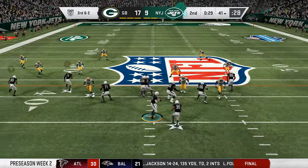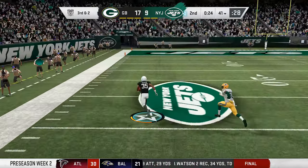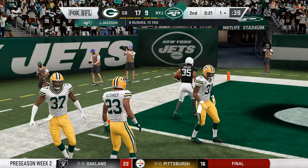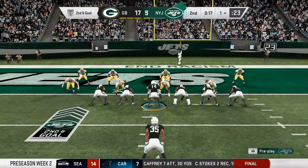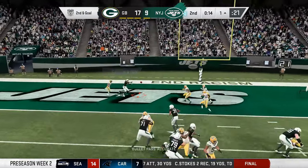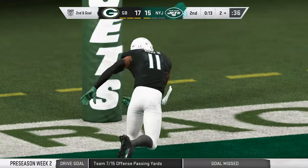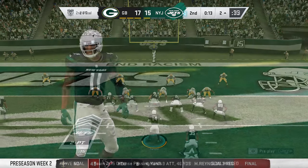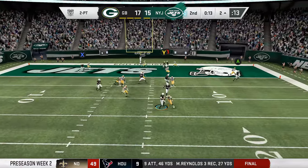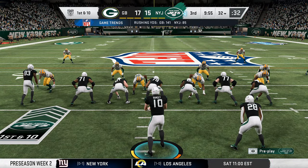30 seconds left — can Darnold do anything? Jackson makes a move and is out in the open — is he going to score? Tackled at the one-yard line. Darnold back to pass, throws complete in the end zone — touchdown, John Ross. That brings your score within two points. They're going for two — Darnold back to pass, throws, and it is well short and incomplete. The Packers lead 17-15 heading into halftime.